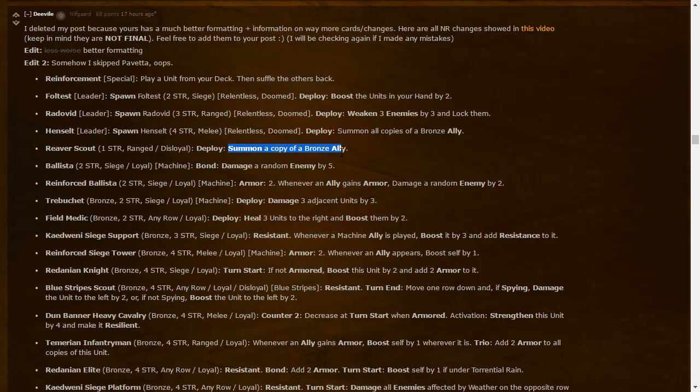Before, you needed bronze units in your deck for Reaver Scout to target. Now it's weaker but more flexible. If your strategy revolves around one specific bronze unit, with three Reaver Scouts you could effectively have six copies of that key card — potentially just the key to your strategy.